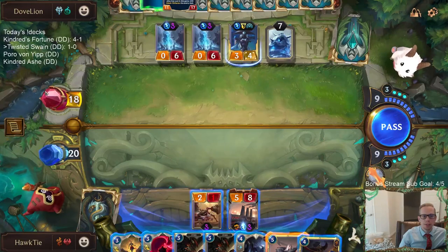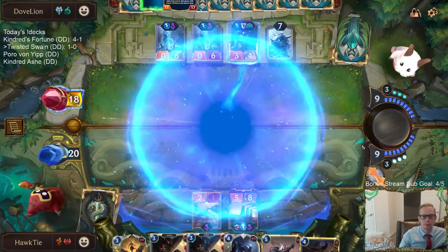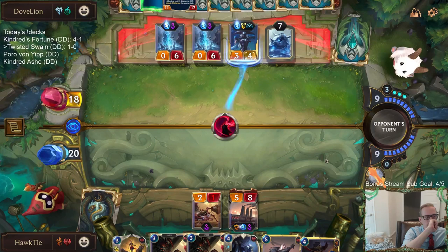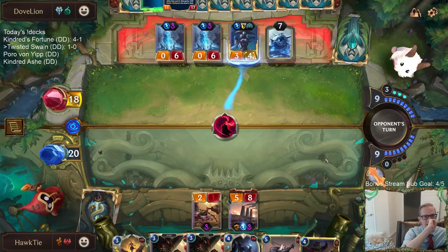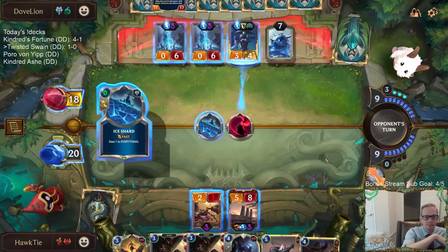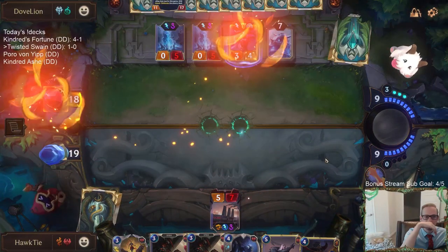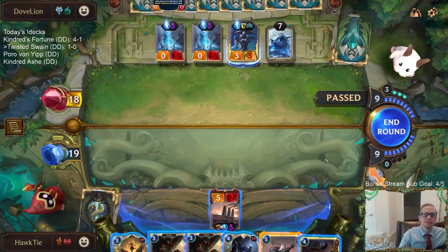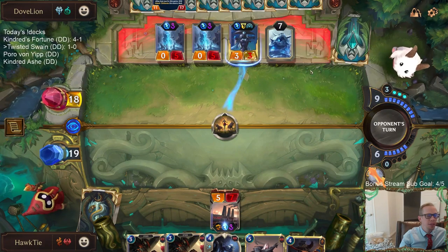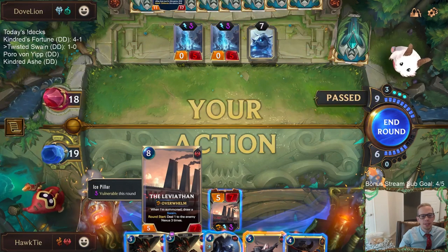Of course we have to get rid of the Lissandra, because with the tough nexus the Leviathan does nothing. Lissandra's so brutal for a three-mana card - all the stuff it does. The Swain-Leviathan combo does nothing with Lissandra in play. They don't take any damage with the tough nexus, so it just does literally nothing.